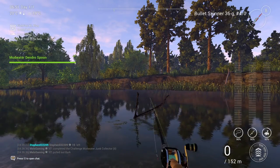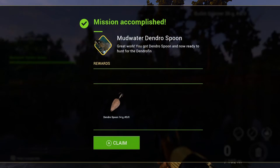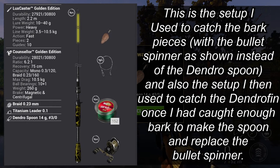You can see that is the last piece of bark I actually needed, and I got a challenge complete here as well - the Mudwater Junk Collector - which gave me a couple of bait coins, a nice little bonus. Mission accomplished: Mudwater Dendro Spoon. Great work, you got the dendro spoon, and I'm now ready to hunt for the Dendrofin. I was really excited to actually go and catch this monster fish. Looking at the picture by the mission text I was really curious what this fish would actually look like, and also curious as to why we were using a wooden lure - but like I said that ends up making more sense when I actually catch the fish.